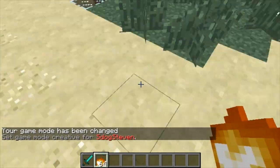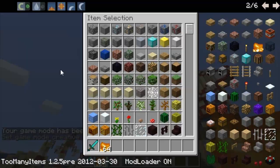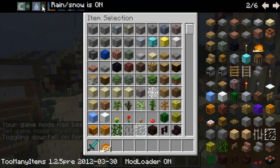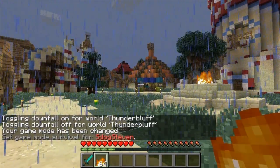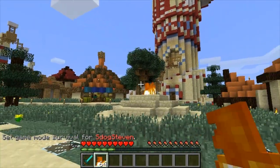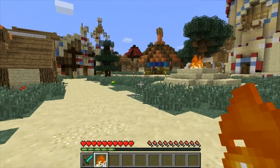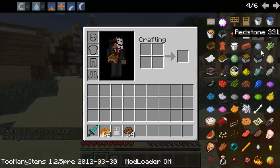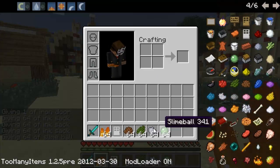You can change your game mode just by clicking the button — see, it just changed. You can also change the weather on a server; clicking the button makes it start raining, and clicking again stops it. Changing time on a server doesn't seem to work yet — that may be something I need to configure. If I find out, I'll put it in the description.